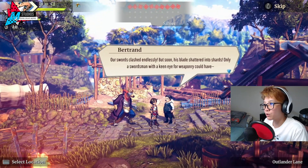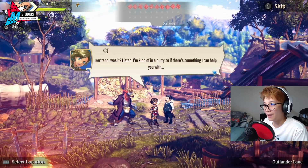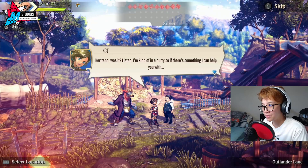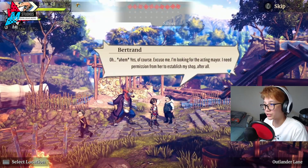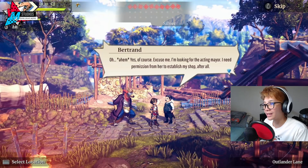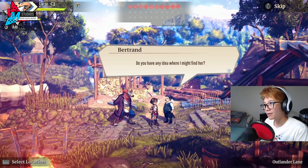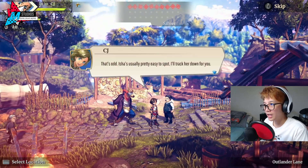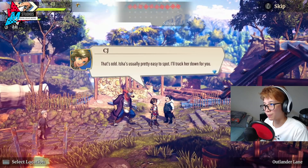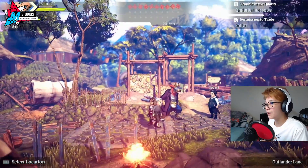'That's what I'd like to hear. Just as I suspected, this town is in dire need of a weapon shop. I am Bertrand, knight of great renown with the keenest eye for weaponry in the land. Perhaps you've heard tales of my bravery in service of the Margrave — countless warriors fell before my might.' 'Bertrand, I'm kind of in a hurry, so if there's something I can help you with—' 'I'm looking for the acting mayor — I need permission from her to establish my shop. Do you know where I might find her?' Okay, how do we find Isha?